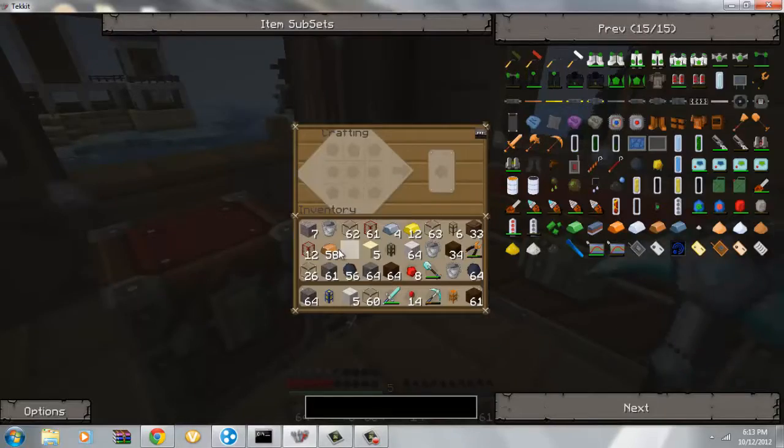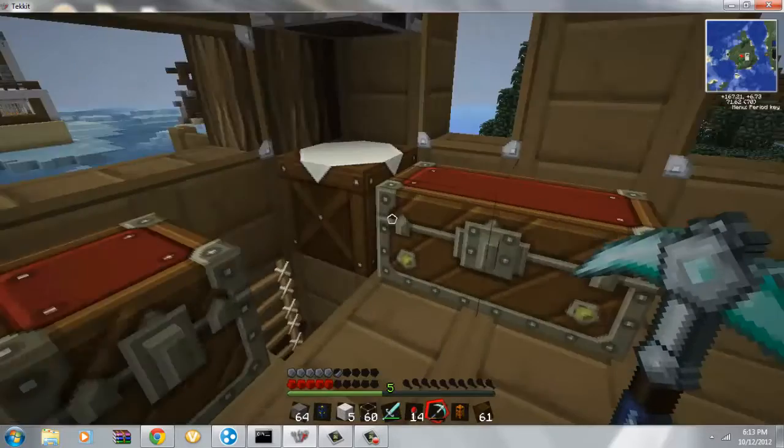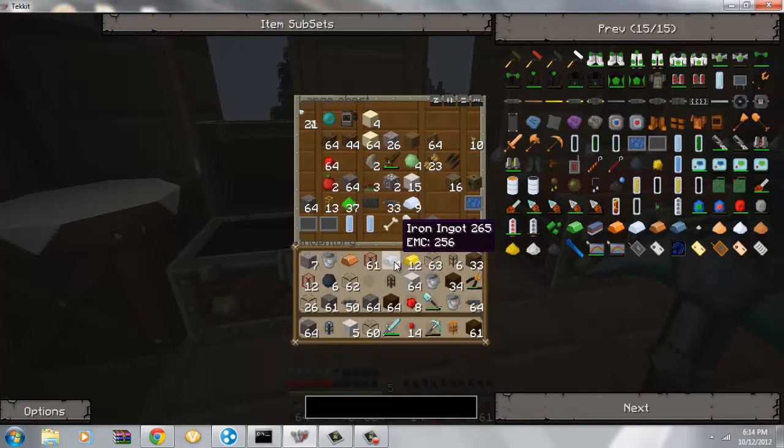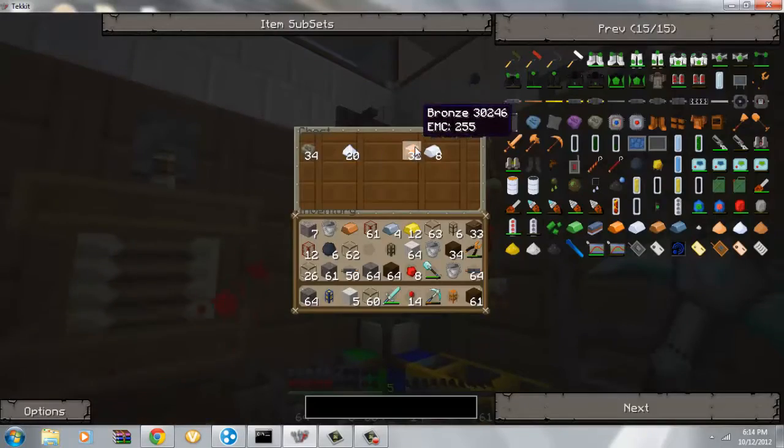Let's go over to the workbench over here. I'm going to actually have an assembly — my gosh, I feel so weird right now with my voice like this. But I'm actually going to have an assembly line, hopefully. And it's going to make circuits for me. Now here we go — we have to get some refined iron. See how fast that macerated that? Awesome, I'd say.